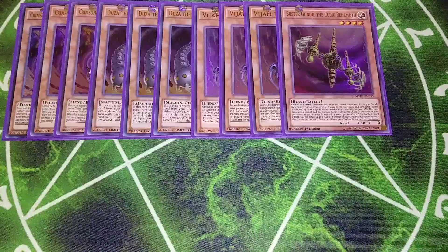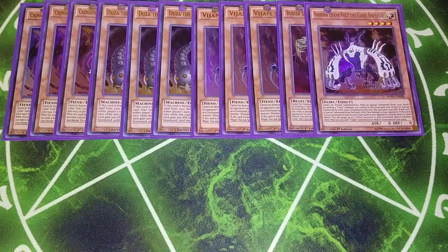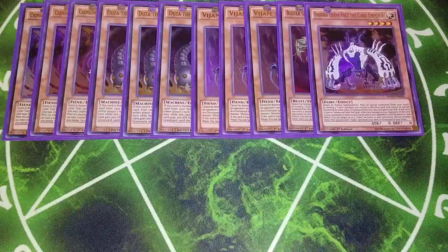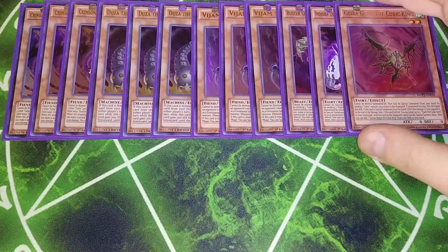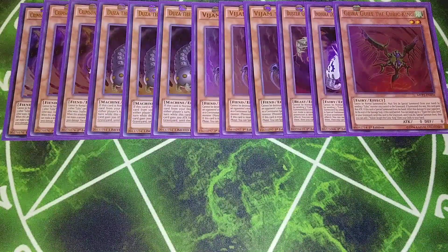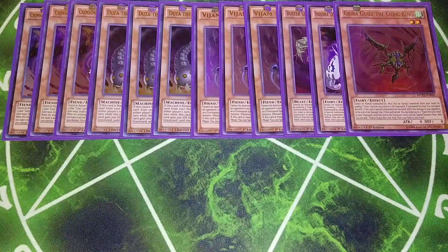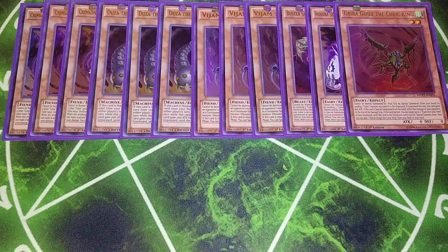We play a single copy of Indora Doom Volt the Cubic Emperor. You do the same thing — send three Cubics from your field to the graveyard. When summoned this way it gains 2400 attack, and if special summoned from hand you inflict 800 damage to your opponent. If destroyed by an opponent's card effect, you can target three Cubic monsters in your graveyard, special summon them, and add a Cubic card to your hand. We also play a single copy of Geira Guile the Cubic King — you only have to send one Cubic card from your hand or field to the graveyard, and when summoned you inflict 800 damage.